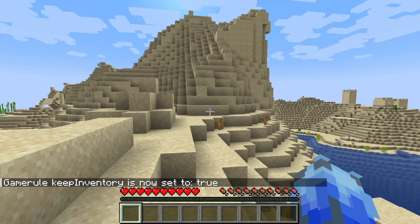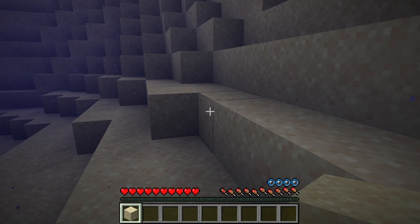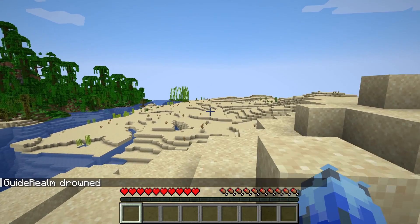And just like that, it says it's now true. So when I go and die, I'm going to keep my stuff. As you can see, I've got one sand block in my inventory. And when I click on Respawn, I then keep that sand block. Now let's get into Minecraft Bedrock.